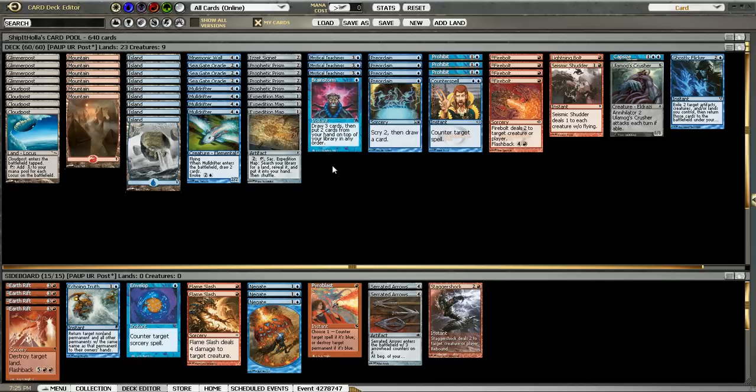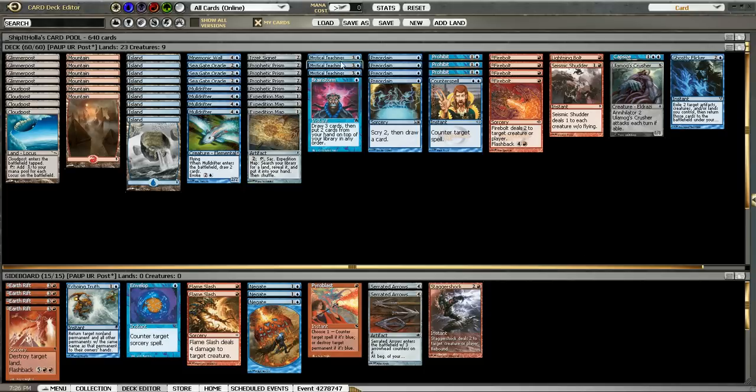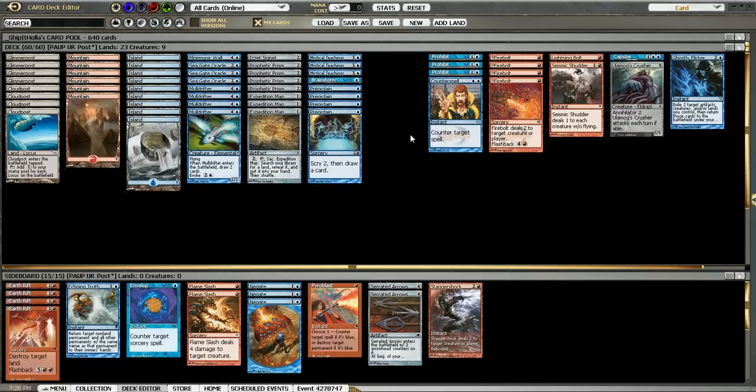Brainstorm is our instant-speed card draw of choice. A lot of versions play Mysteries of the Deep, which is just a five-mana draw-three at sorcery speed — I find that card to be pretty poor. Five mana is a lot, and even though you've just played Teachings most likely, I'd still rather just have Brainstorm at one mana. It lets you do something entirely different with your turn, but it still draws you three cards. We also have plenty of shuffle effects: Maps, Seagate Oracle, Preordain, and Mystical Teachings with flashback. Four Preordains — just the best one-mana cantrip, better than Ponder because we don't have enough fast shuffle effects like Fetchlands.